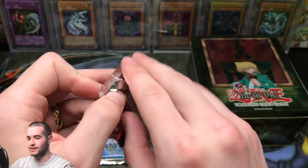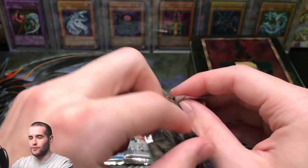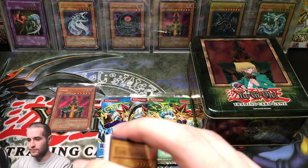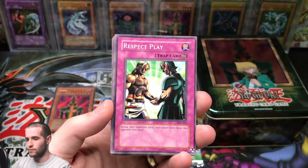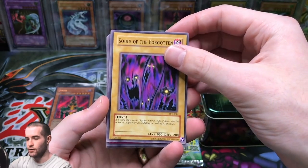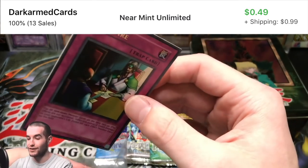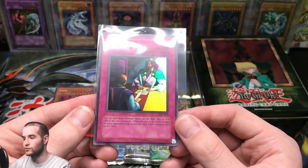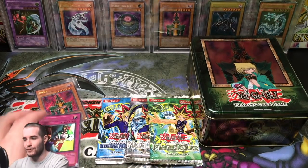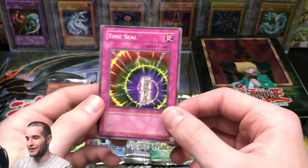Pharaoh's Servant — Unlimited, US and Canada. Can we pull a Jinzo? I mean, how insane would that be — pull a Jinzo from a Jinzo pack? Flame Champion, Respect Play, Gerochin Kuwagata, Souls of the Forgotten, and an Ultra Rare — Cease Fire! Not one of the best Ultra Rares, but an Ultra Rare nonetheless out of a tin. Old School Cease Fire Ultra Rare. We got a pull! Steel Ogre Grotto, Earthshaker, Mr. Volcano, and Time Seal.